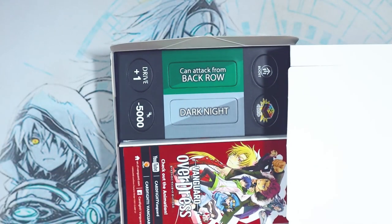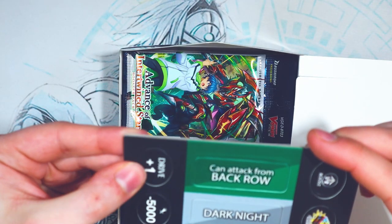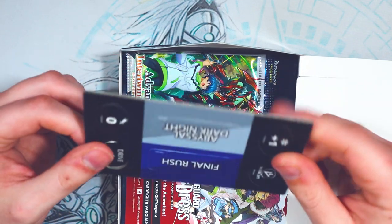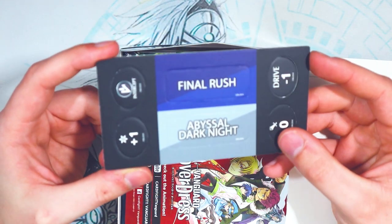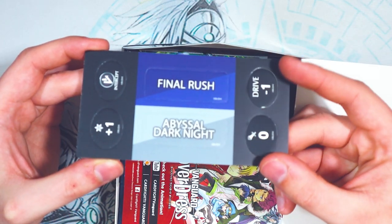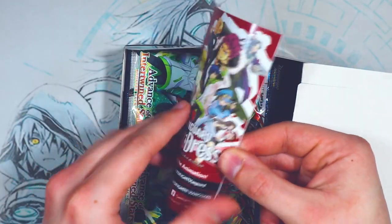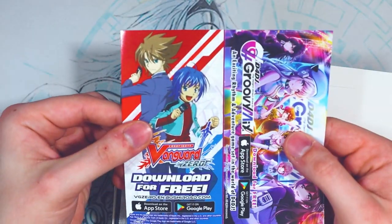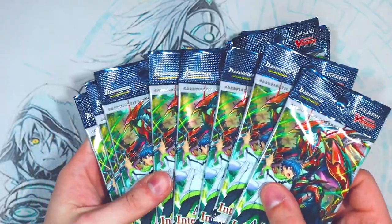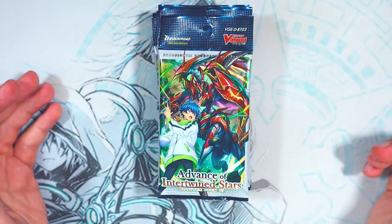Each box also comes with these little punchy things — one's already got kind of punched out. We got markers for Magnolia, Orphist, Overtrigger, Boost, Drive Checks, Final Rush, Abyssal, Dark Knight, more markers about Crits, Intercept, and Losing Drive Checks, which Bruce is going to be using in the near future. These are pretty helpful to have. There's also an ad for Vanguard Overdress and Vanguard Zero. 16 packs total, so we should have eight on each side — let's start opening these up.